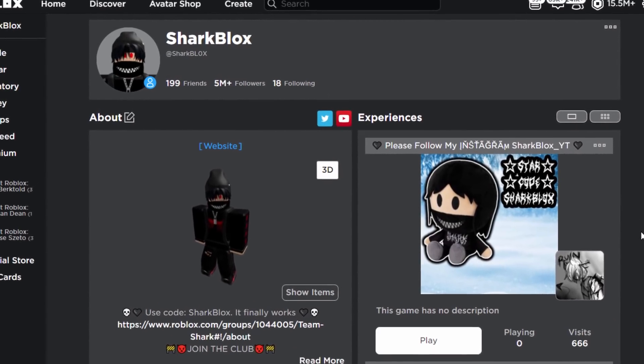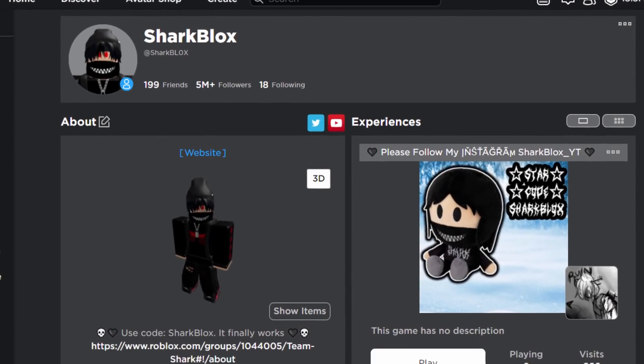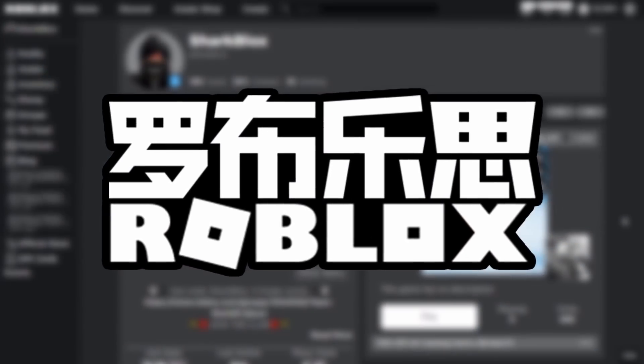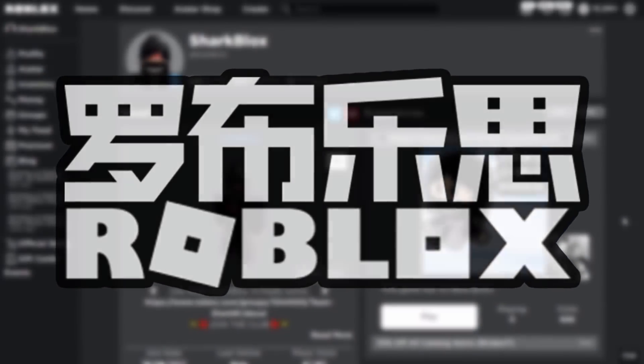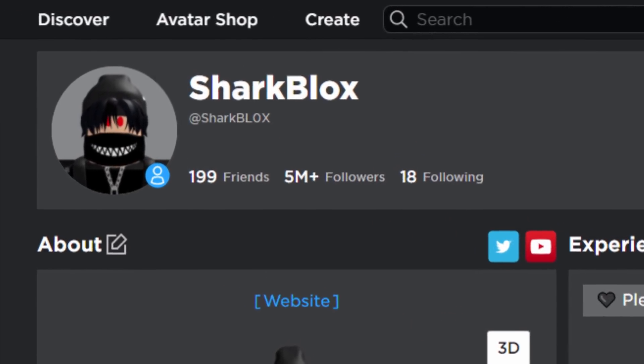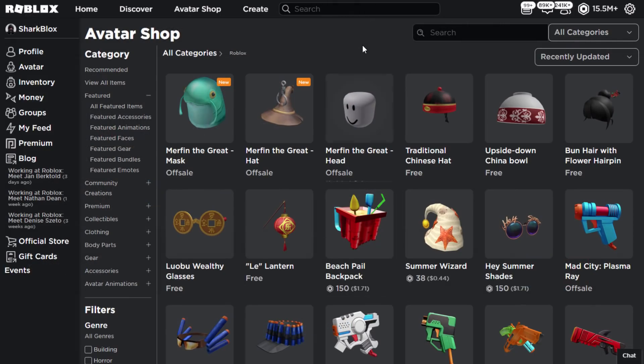How's it going guys, Shoblox here, at it again with another free accessory video. As you guys guessed it, you saw by the title and the thumbnail, today is finally the day that the Lobu week 3 items get released. All of these items are now for free over on the Roblox avatar shop, so of course we might as well take them.